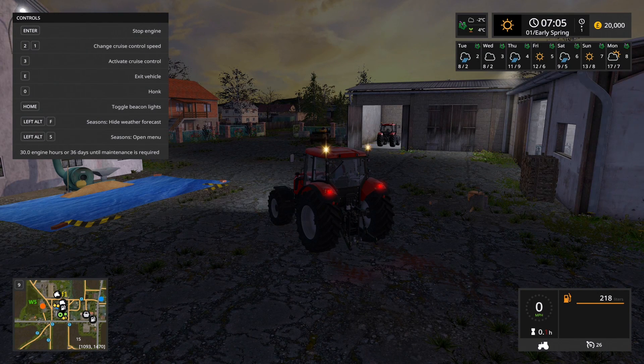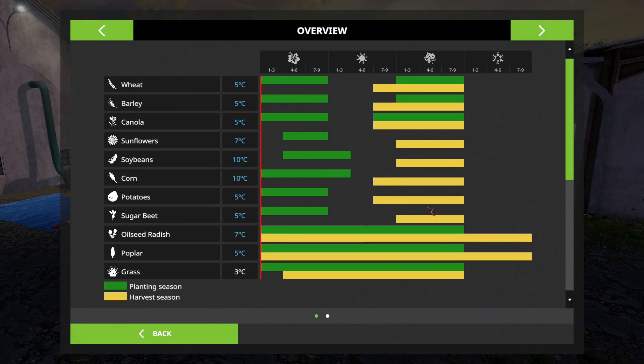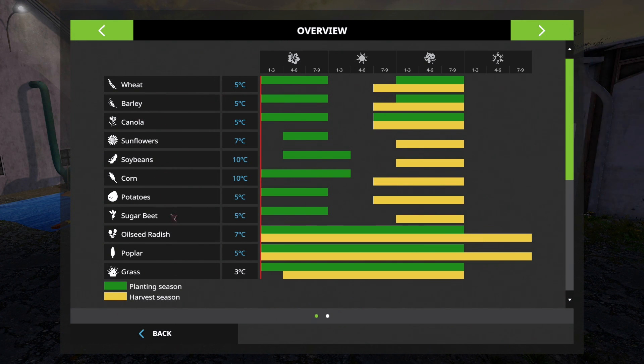At four degrees grain temperature we can sow grass — that's the only thing we can sow right now. So we need to start preparing our fields. In the Seasons menu, green means planting season. The seasons are split into thirds: days one to three, four to six, and seven to nine. In the first three days of spring you cannot do sunflowers or soybeans. After four days you can, up until nine days. For soybeans, the grain temperature also needs to reach ten degrees. So there are limiting factors on when you can plant seeds, and in yellow you can see the harvest windows — for wheat you can harvest in autumn, starting from late summer.